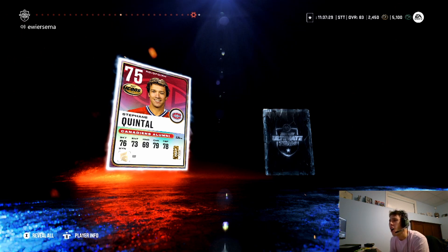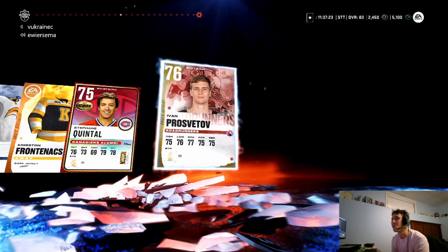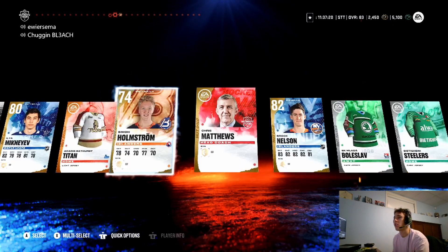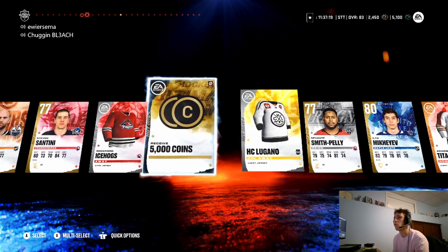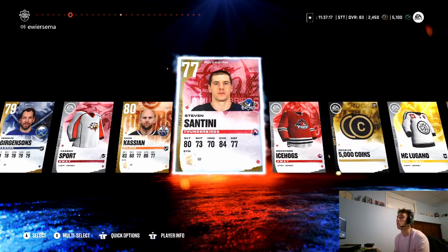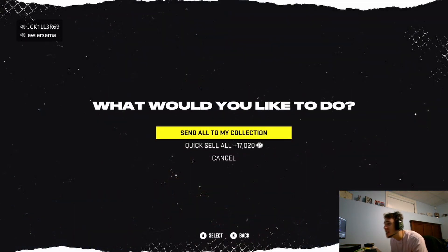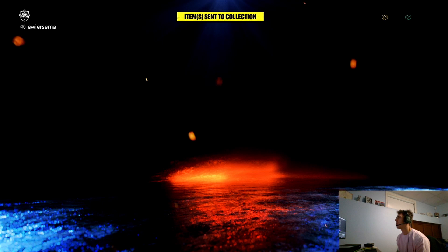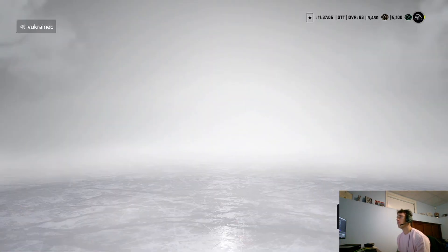Oh, what's this? Stefan Quintal 75. Hot icon! Let's go! Alright, so the best from that one was my Brock Nelson 82 — well, probably my 5k coins. The Quintal 17k. I'll just keep the players to do rerolls though. You have 6k in that pack. Yeah, I'll just keep the players to do rerolls. That's what I did.